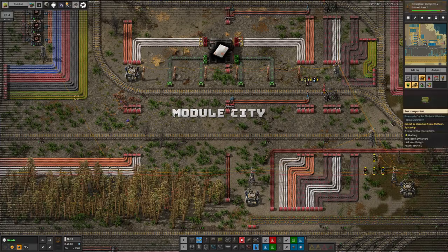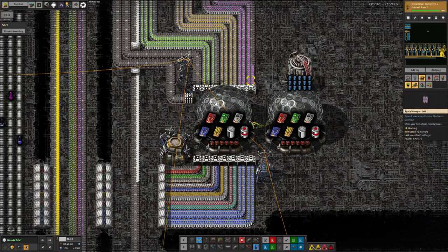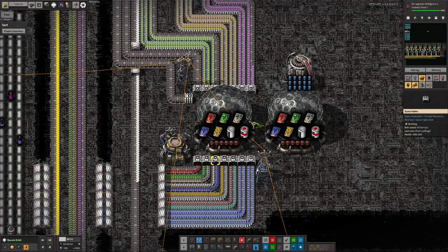So why am I looking at Module City? Well, let's get into this. We've now finished all of the tier 4 space sciences. There's not a huge amount of energy there, there's no biological there, but they are being made — they are pouring through, we have them in at least some quantity.